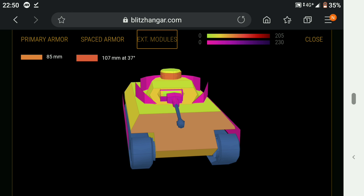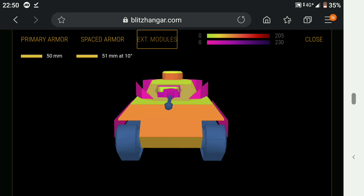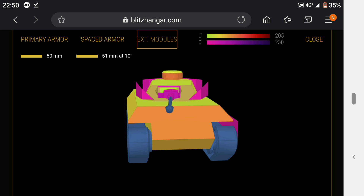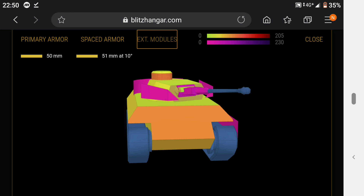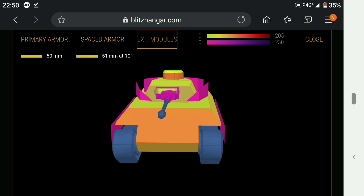That is the best way to play the tank — side scraping. You can also face hug, but you've got to be careful because the area right next to your gun on the turret is the easiest part of the tank to pen, unless your opponent is wiggling their turret too. That's the best way to play. You will generate some bounces. Let's get into a couple of battles I had on my free-to-play account.